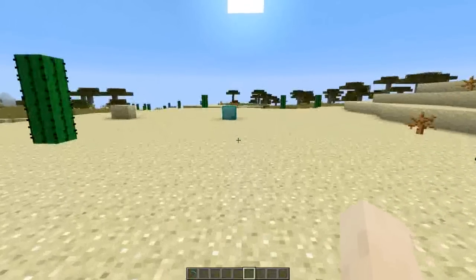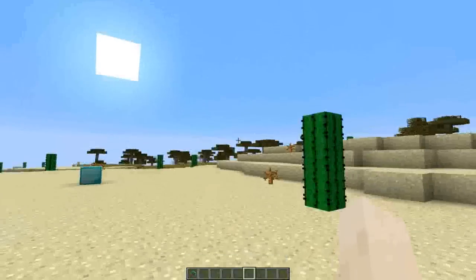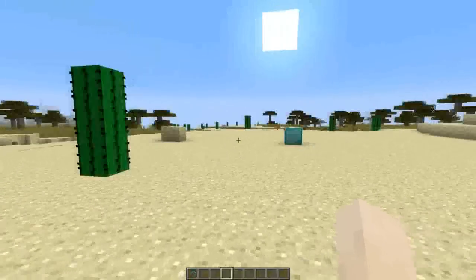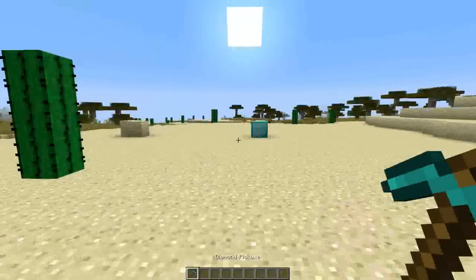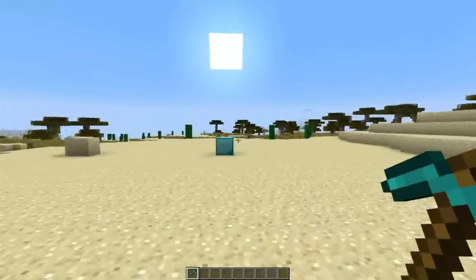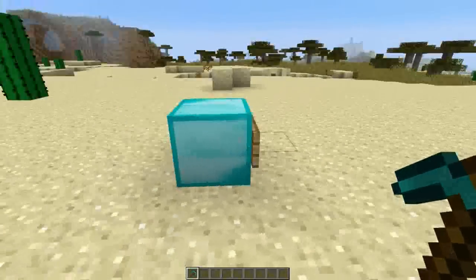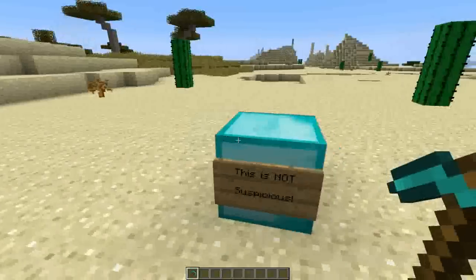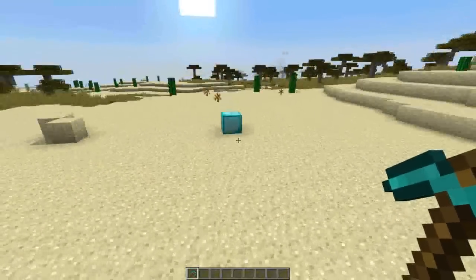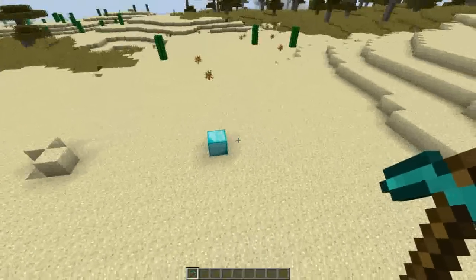Imagine it is a very hot winter's day and you are walking stranded alone in a desert. You have a diamond pickaxe and you see a diamond stranded with you. So what are you going to do? Are you going to break this unsuspicious diamond block? Of course you are going to break it. There is absolutely no indication that this can be a secret quicksand trap in Minecraft.